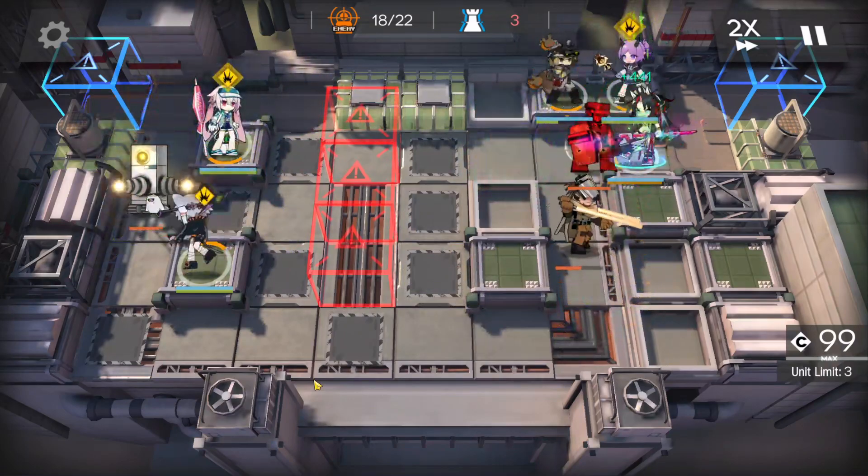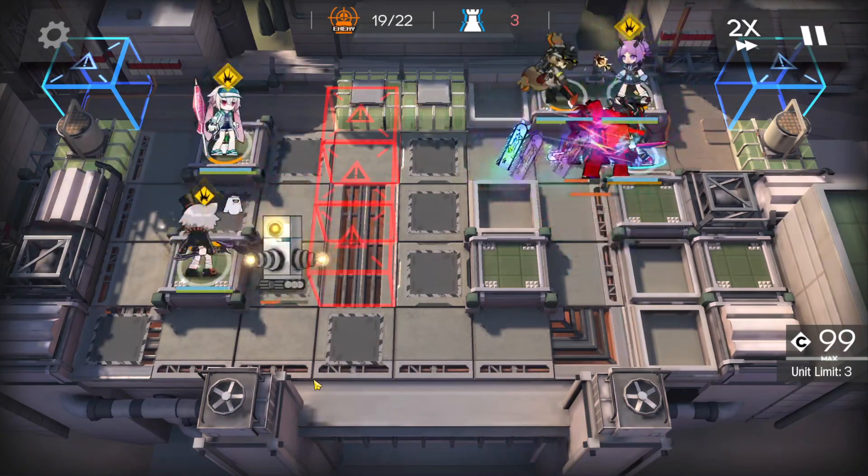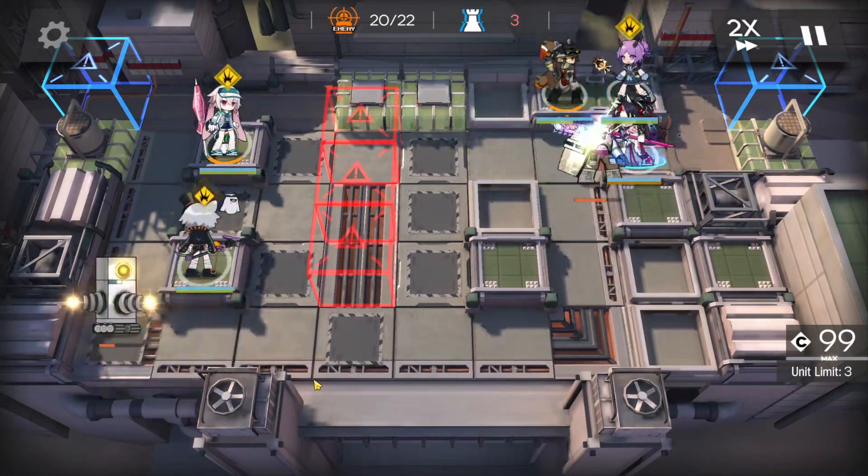This is the wave I was referring to. Sha will be focusing on the shield guy and only push one lightsaber away. And as you can see, a lot of damage is dealt on Blaze.